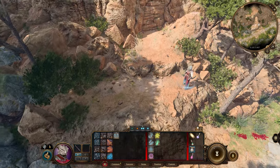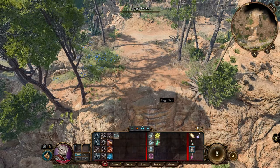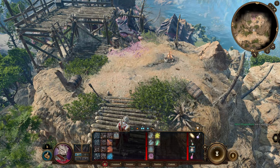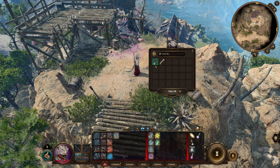To get the silver pendant, just head southwest of the Druid Grove in Act 1, and then you'll need to jump on a rocky ledge or two and then climb a ladder. At the top, there will be a skeleton where you'll find this amulet, and if you pass the history check, you'll notice it has a Harper symbol on it.